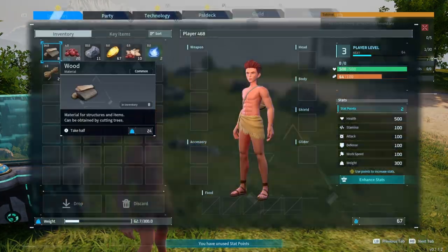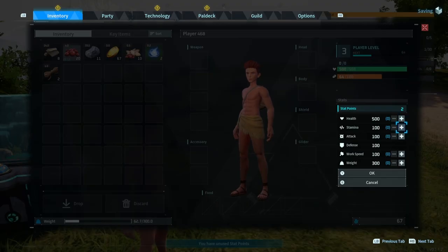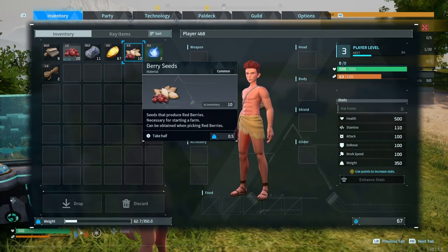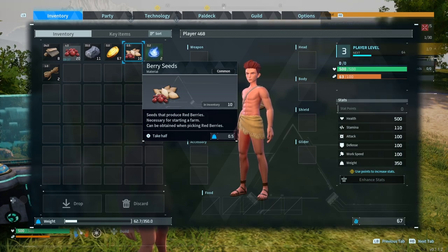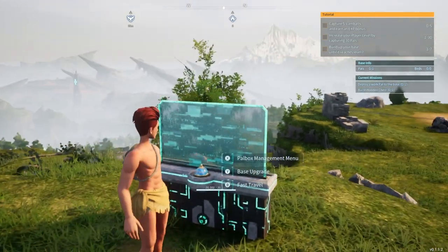Open my inventory and there we go - enhance that. Now we've got two points. Should we put it on? We get knackered pretty quick so we'll go stamina, and we'll also go weight.